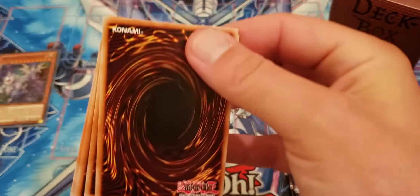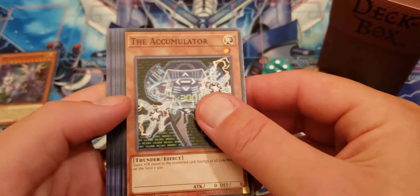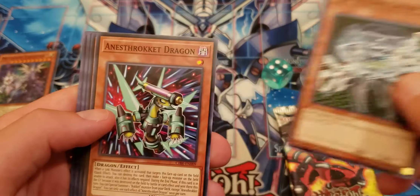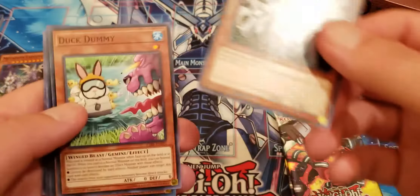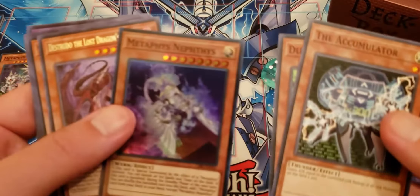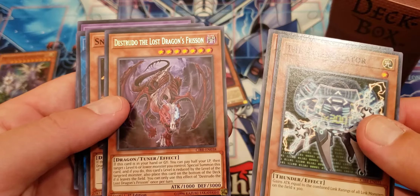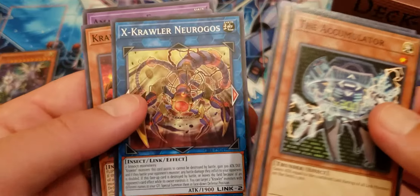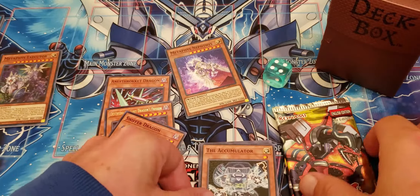First pack on the right side coming to you right now. The Accumulator — it don't mess around, it accumulates. Gains attack equal to the combined link rating of all link monsters on the field times 300. We got a Rocket card — put that to the side for me. Duck Dummy, and now we got another Metaphys card — Distrudo the Lost Dragon's Frizen. Sniffer Dragon — another one; this must be the Rocket stuff. I don't know if all these are necessarily good for the deck, but it smells like Rocket stuff.